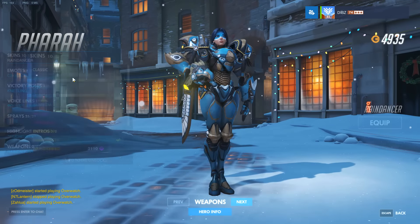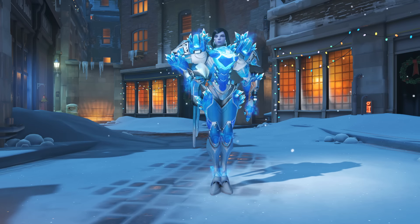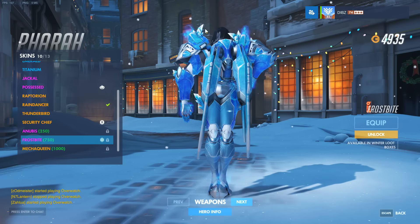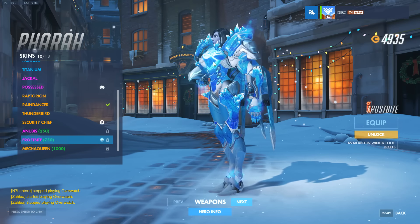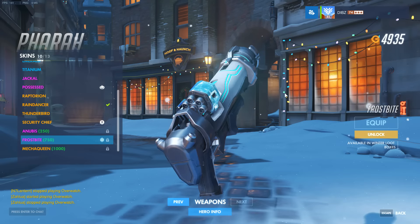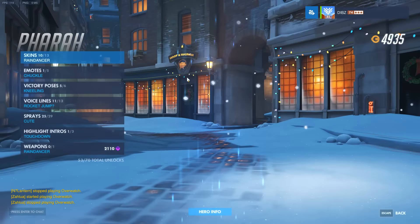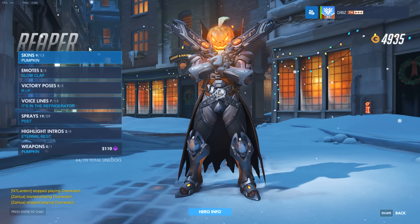Next after Lucio is Pharah, and this one is actually really nice — it's called Frostbite. If you look closely, the minerals on her shoulders are from Starcraft — literally what they look like in that game. She has this glow that comes around her which is pretty awesome. Her rocket launcher looks very sleek and nice as well. Overall they've put a lot of detail into all these Christmas skins.